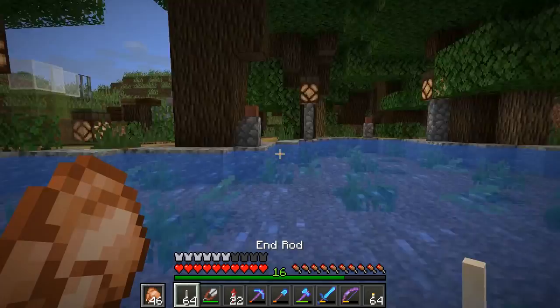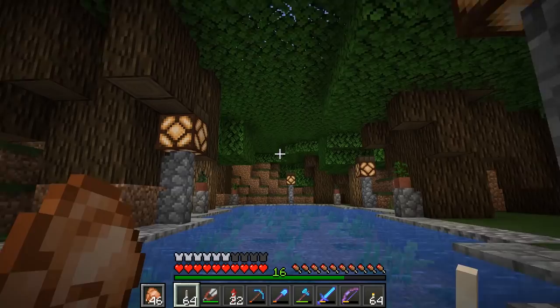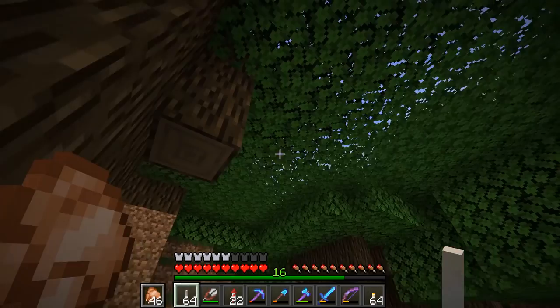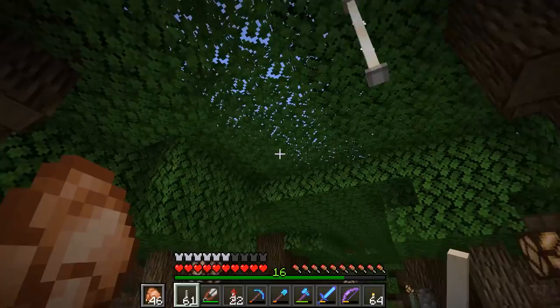Now, we have the task of randomly placing in some of these End Rods. By doing this, I think that this lake is going to look that much more mystical. I think it's going to look absolutely fantastic. Should we maybe have some of them be double tall like that? And then some of them just be single? I think that might be a nice idea for a little bit of variation.